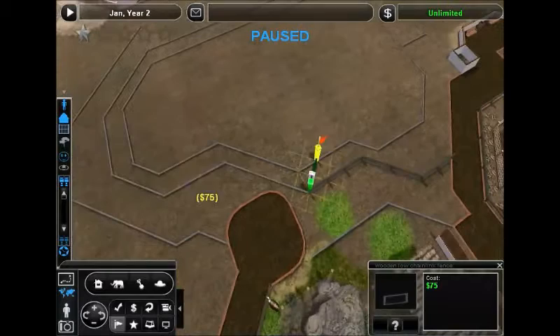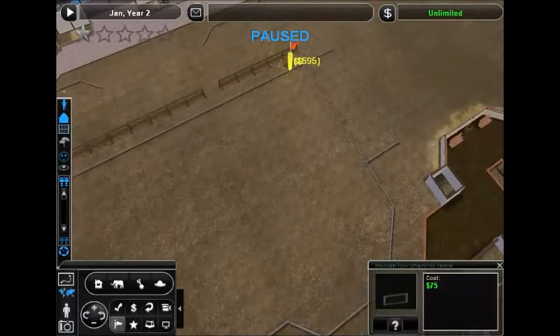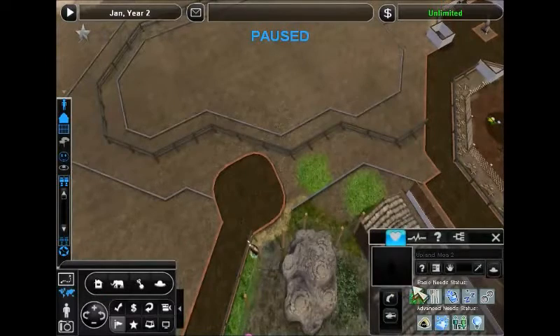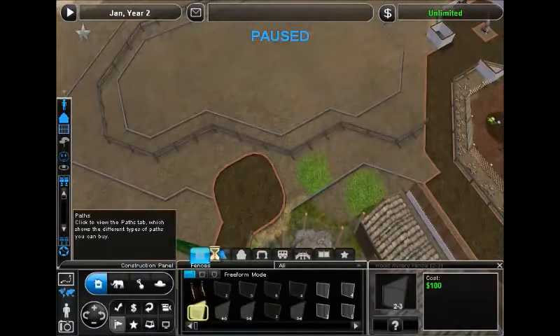Today we're going to be putting in a new exhibit in between our Barbary Lions and the more southerly exhibits. But first, we've got to get this Moa back who escaped somehow — it must have just spawned outside.